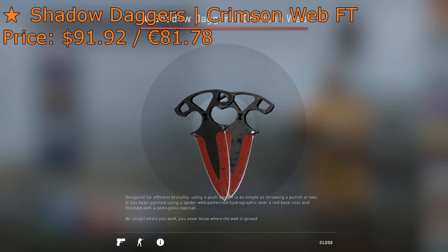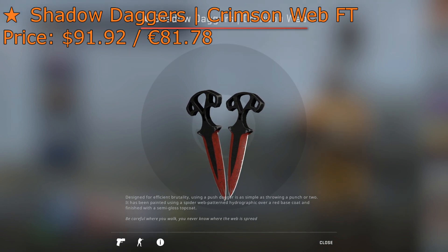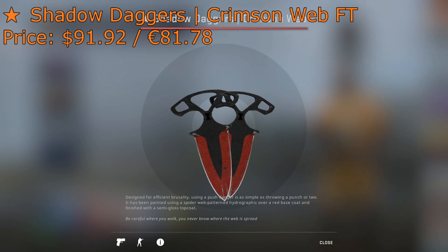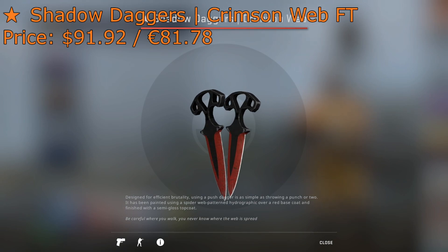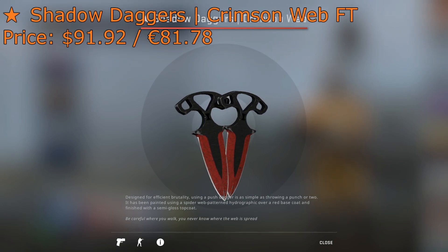Coming in at number 3 on my list are the Shadow Daggers Crimson Web Field Tested. You can get these for $92 on the Steam Market, and these bad boys are pretty sweet if you ask me. They're not too beat up — the field tested condition covers the majority of the skin, it's not too worn out — and for the money, I think it's definitely worth considering.